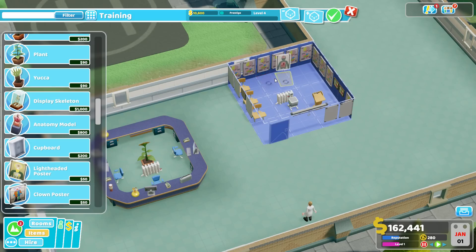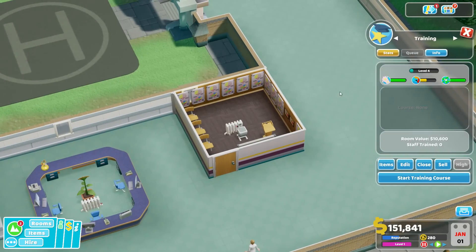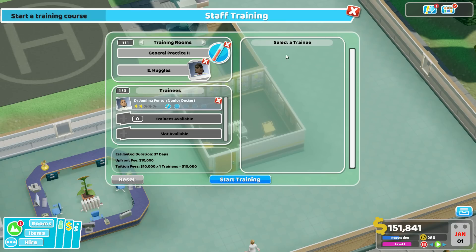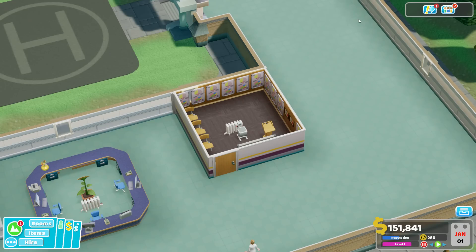The whole design philosophy of this room is that we're building it at the start of the level, so the cost-benefit ratio of expensive items isn't worth it early on. This whole room kitted out costs just over $10,000, which you can afford out of your starting $200,000. Later, when money is less critical, you can always add bookcases and more expensive items. Starting a General Practice 2 course with a guest trainer here gives an estimated duration of 37 days — not too shabby.